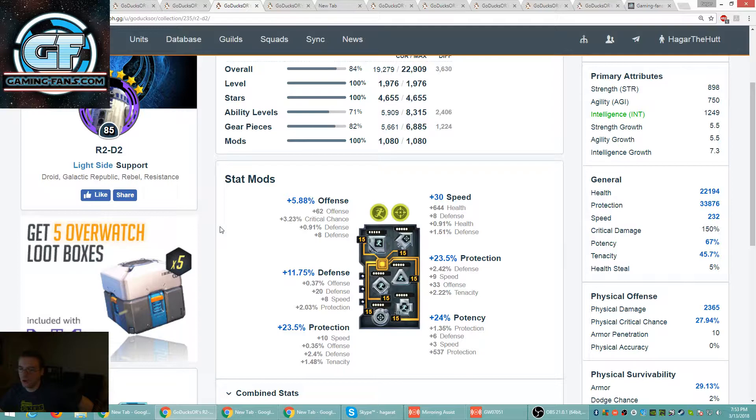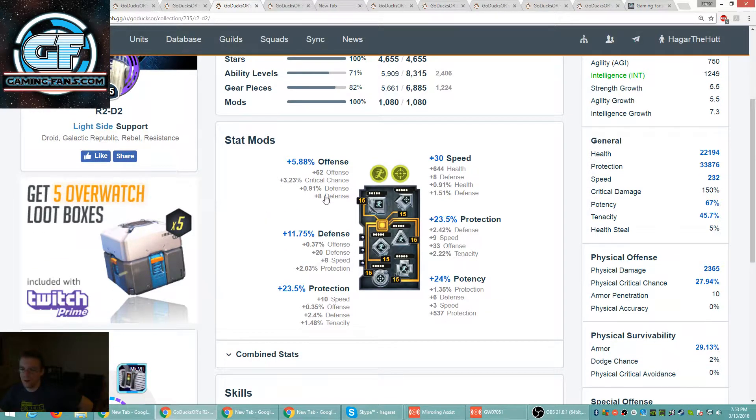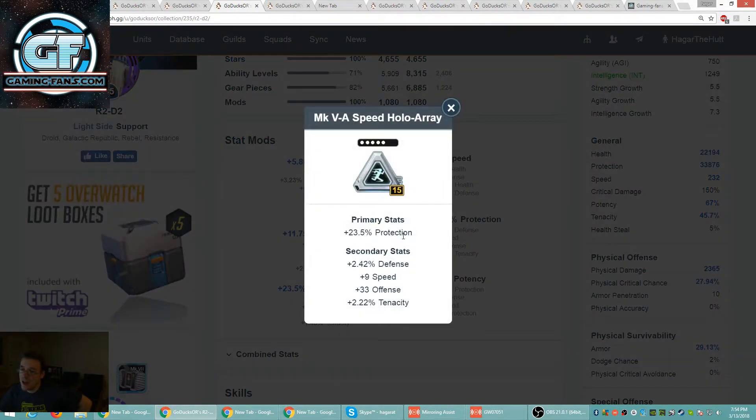R2-D2 — speed and potency sets, I like it. Total of 232 speed. Secondaries: nothing, 8, 10, 3, 9, 30. The speed set does not make up for the lack of speed secondaries, I'm afraid. Potency — I like the potency protection, I even like the protection. 9 on a triangle is very good — keep that. Speed 8 — keep that until you get something better.